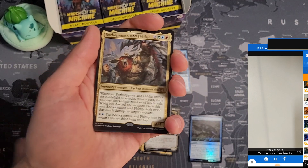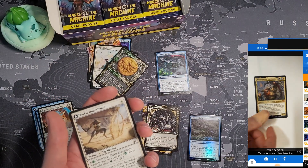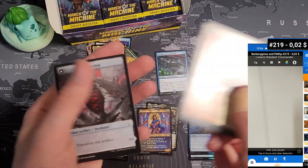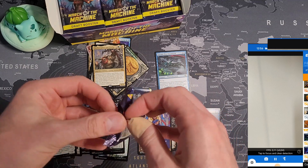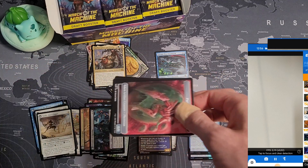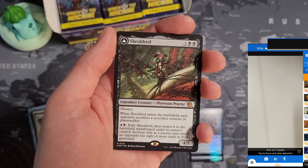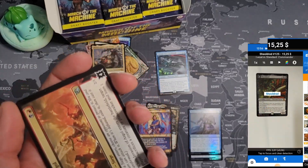Maybe I should tinker with the scanner because I don't actually like the scanner values — they usually tell me less than I actually paid. I'll put them up on Card Market afterwards. Double-faced card, battle, multiverse legends, foil. Maybe I should try different settings on the scanner.